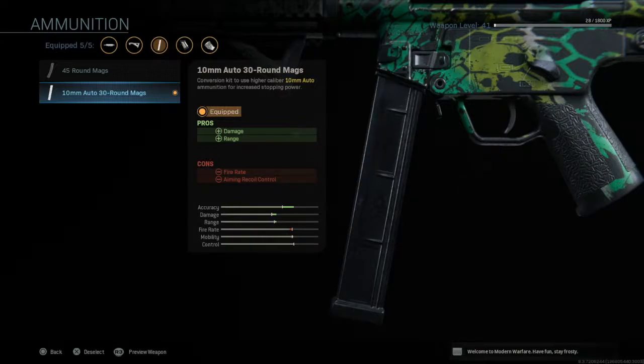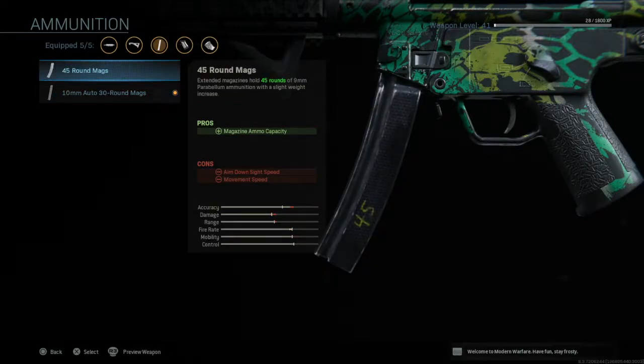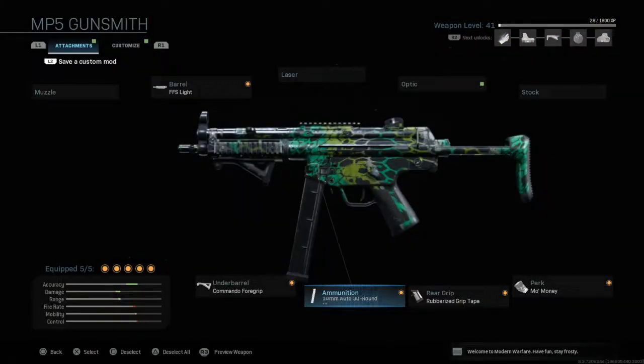For ammunition I've opted for the 10mm auto 30 round mags — increased damage and increased range, in exchange for a decrease in fire rate and aiming recoil control. You can ignore the aiming recoil control as we have the other attachments to compensate and balance that out. The decrease in fire rate is not noticeable whatsoever — it's such a small fraction as you can see on the stats. The increased damage and range are so important, and you'll be able to see that in the gameplay when I get a lot of long range kills. You could go for extended mags but it decreases aim down sight speed and movement speed, and aim down sight speed is such a big factor in this game.